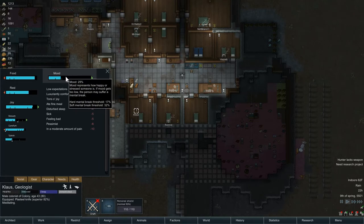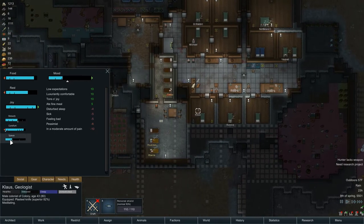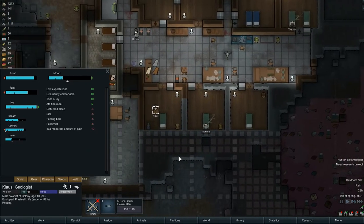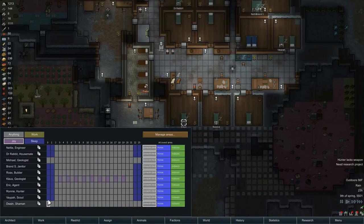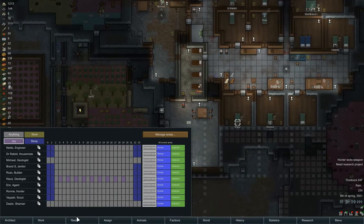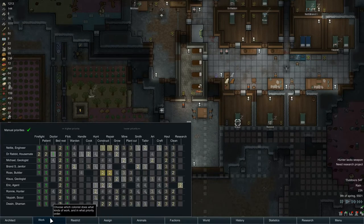Beauty is going up because we got rid of the dog bed - that room is now at 2.1. Space is still an issue though. Vapa's been taken care of - his hours are set to match the others. Klaus is going to be doing things outdoors. Let's check assign - I think everything has been done. Soldier, Rooster - we're good on all these.